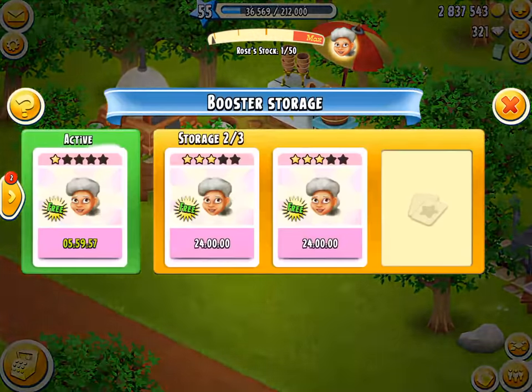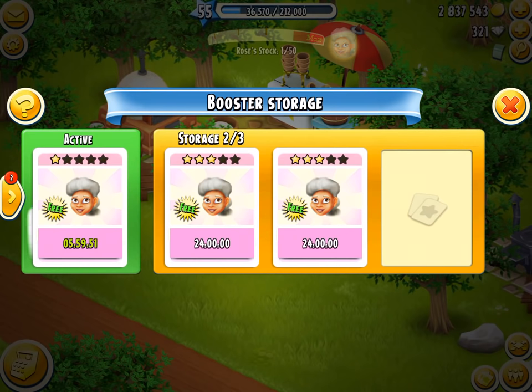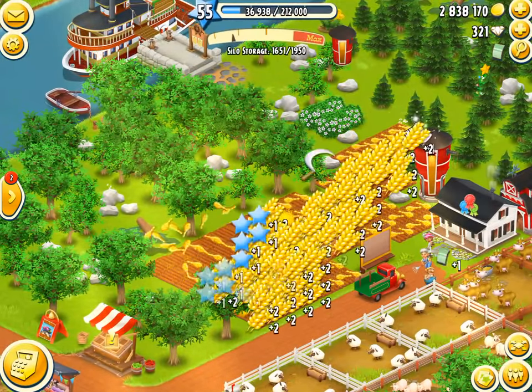Rose is officially activated! That's gonna be my new rule — only if I have two, always immediately use the third one. So there we go, we have Rose. We'll just grab that and come through here and harvest all this, which is awesome. We're gonna set Rose to get stuff so hopefully I won't waste any more boosters in the future.